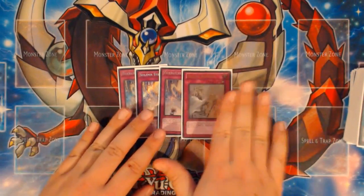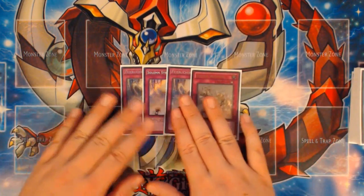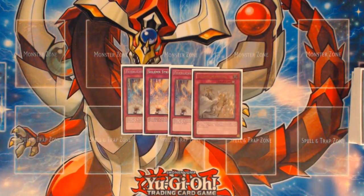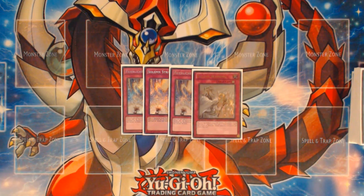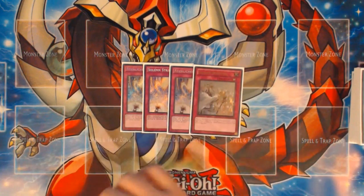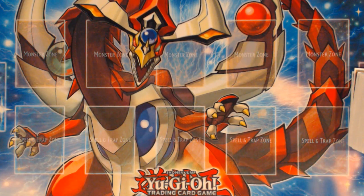For traps there are only four: three Strike and one Warning. If I was going to change anything and include different Pendulum cards, you could include Ariadne since there are counter traps here — but Ariadne was just really underwhelming in testing. You draw it going second and it's like, cool, I get to search this trap, but I'm not advancing my game state. I'd rather have had another monster like an extra Whiptail instead.